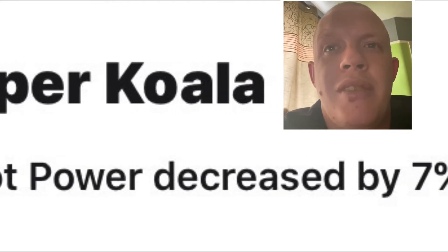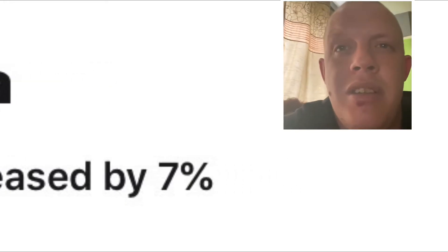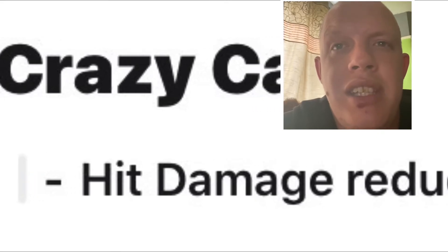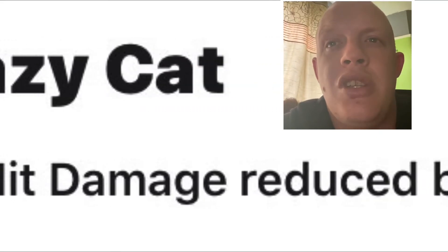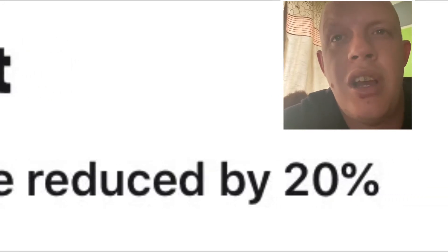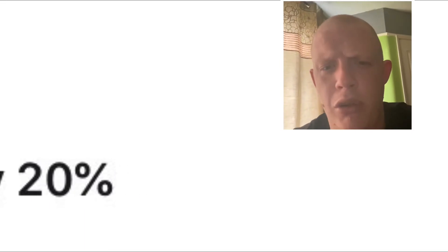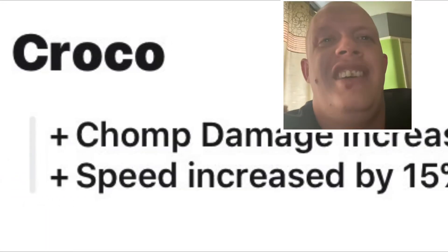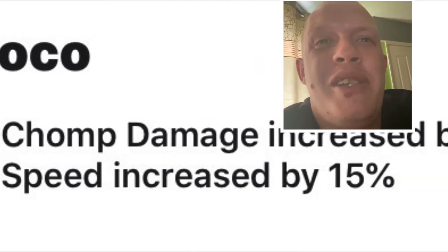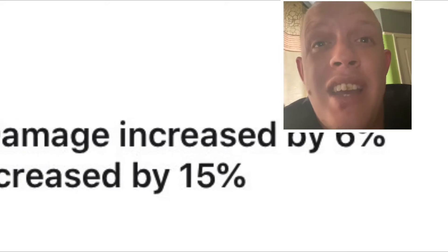Camper Koala gets a small shot power decrease by seven percent — that's alright. Big one here: Crazy Cat hit damage reduced by 20. This has split the community because a lot of people wanted to see this happen, but Cat users are thinking 'oh no, my cat!' It got nerfed, so deal with it.